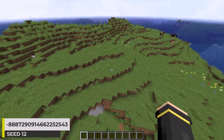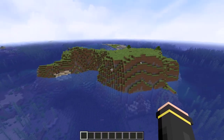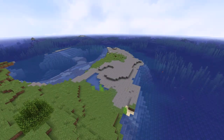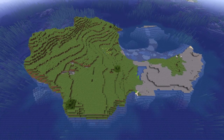This is a seed that I really like the shape of. As you can see, it's a plains island with a couple trees. On one side of the island, we have a hill, and on the other side, we have a stony shore section. I'll refer to it as a cape since it jets out into the ocean. So yeah, an interesting shape to this island.